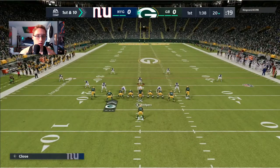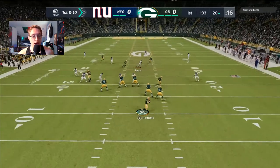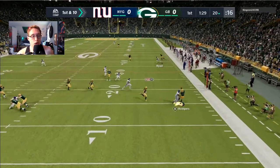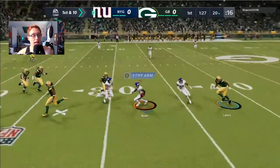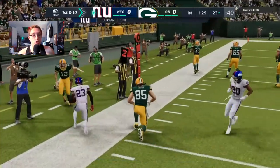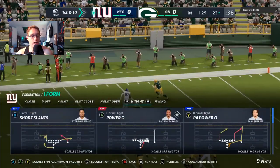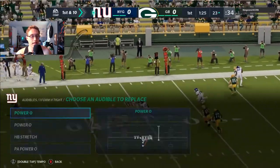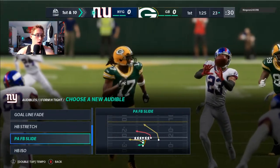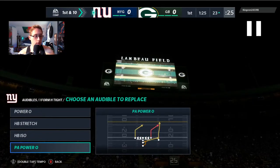He comes out in single back with about a minute and thirty seconds left. He runs a boot action play, gets pressure, tries to throw — but Logan Ryan gets the pick and now we're on the 23 yard line. Very good play right there. I set up my run scheme out of I-Form H-Tight.